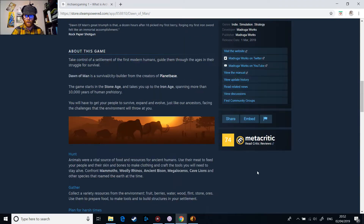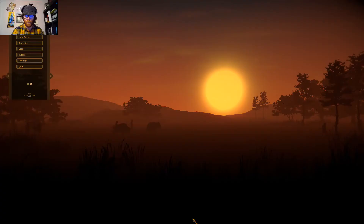Now we've looked at the Steam page, let's head over to the game and see what's what. Here is the opening page with a lovely animated scene in the background — some people with baby mammoths, bison, some dogs or cave lions maybe, and a lovely sunset. We're going to start off with the tutorial.